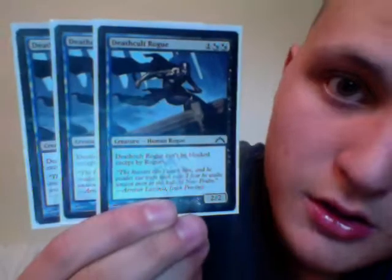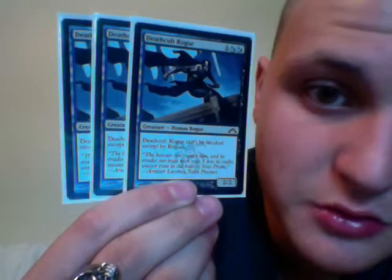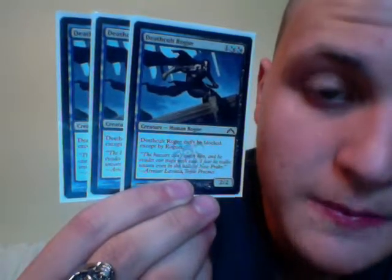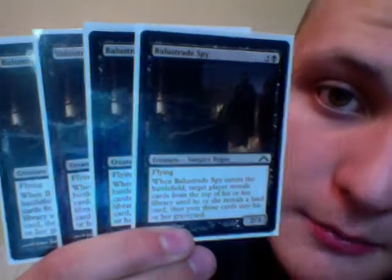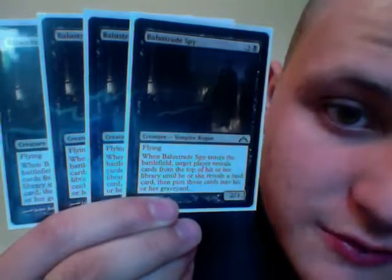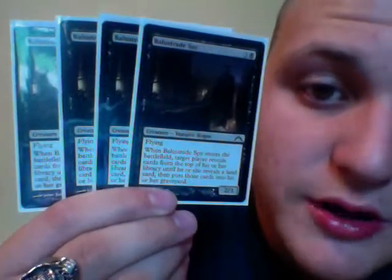We have 3 Death Cult Rogues — 1 black or blue, or 2 black or blue and 1 colorless. A Death Cult Rogue cannot be blocked except by other rogues, and it is a 2/2. Those are really good. We have 4 Balustrade Spy — 4 drop, 1 black, 1 black, 3 colorless, flying. When it enters the battlefield, target player reveals cards from the top of his or her library until he or she reveals a land card, then puts those into his or her graveyard. It is a 2/3 with flying and a 4 drop.